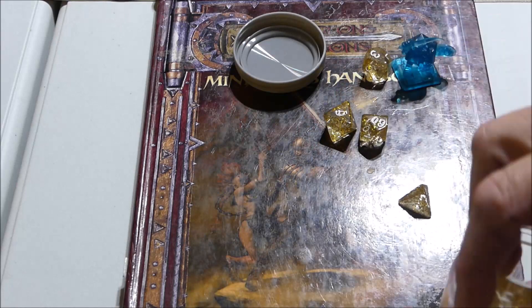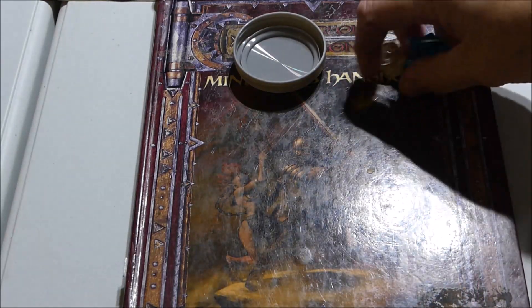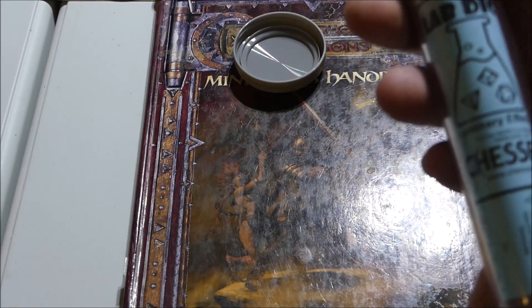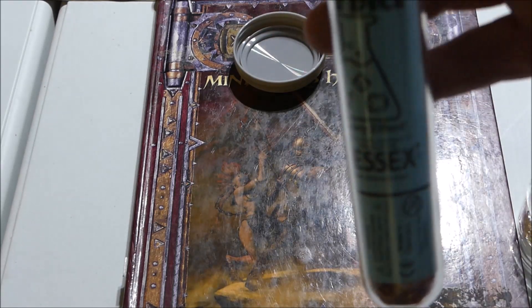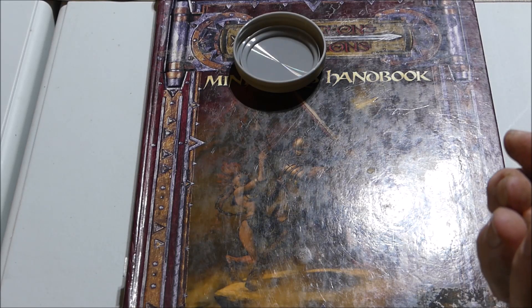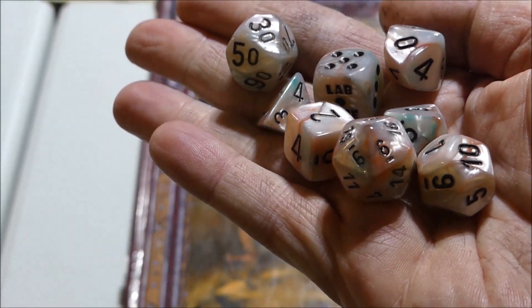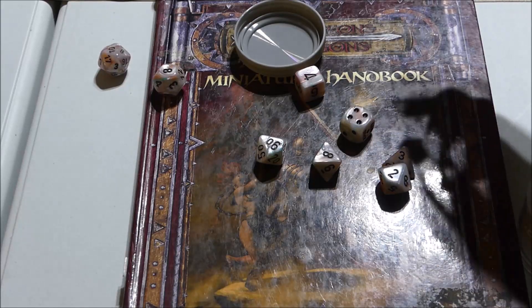And then I've got some other dice, because I do like dice. These are lab dice from Chessex. They come in a test tube. They are like a pearl, mother-of-pearl color. 10.